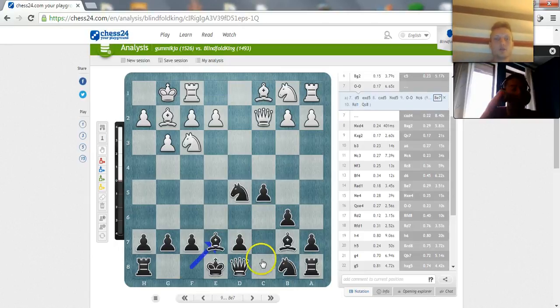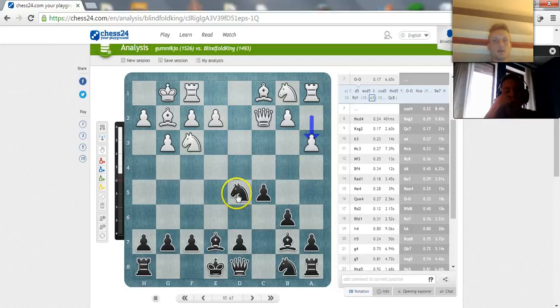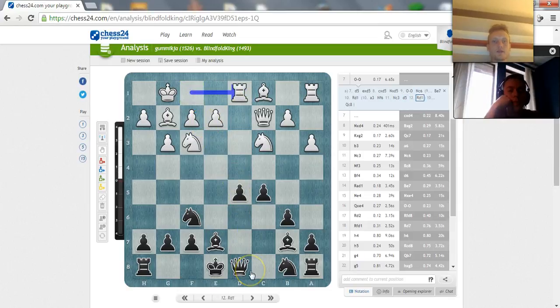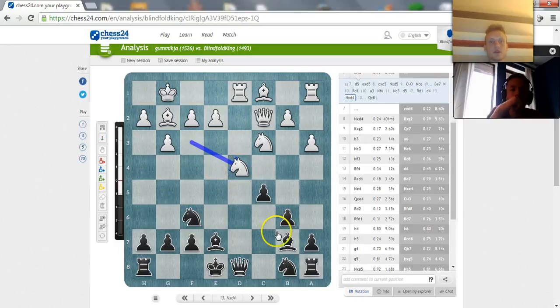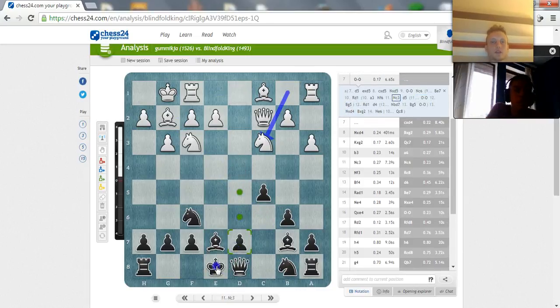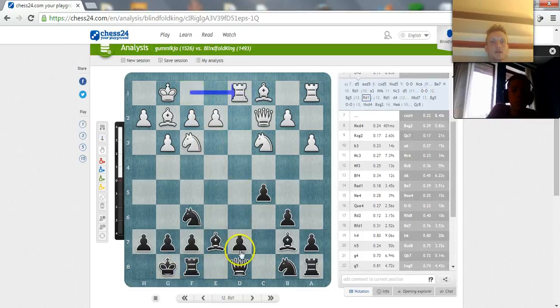I thought he could play rook d1, but he played a3. Let me see if I can remember this. I played knight to f6, then he played knight to c3, and I played d5. At which point he played rook d1. So now castle, rook to d1, and d5 here.